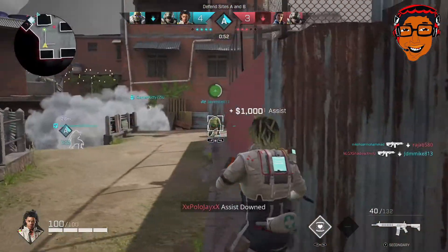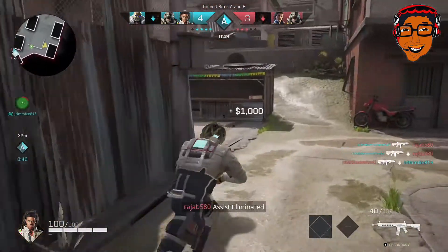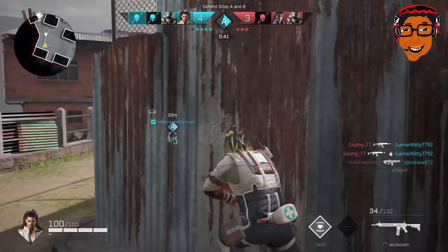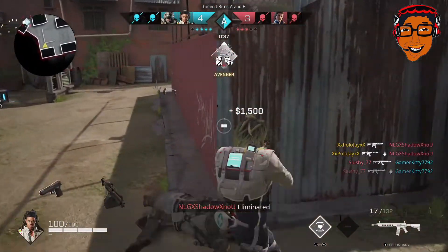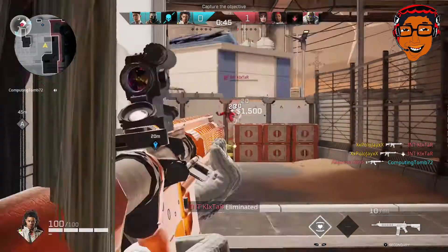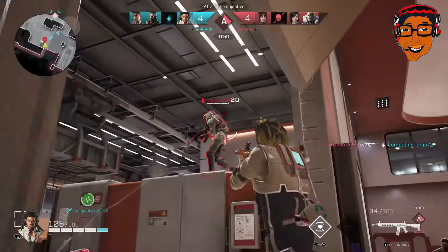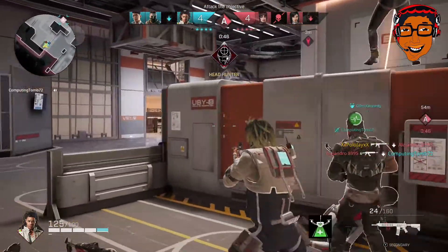Like I said in the last video, pay attention to what characters or rogues are being picked. If you see people picking aggressive rogues — like you've got a team full of Scorch, Dima, or Kack (however you say his name) — if you see you've got aggressive rogues on your team, you might want to consider picking Saint. Because your team is probably going to be jumping into firefights, unless they like to camp.